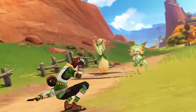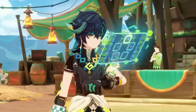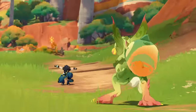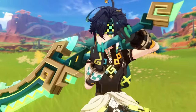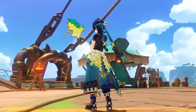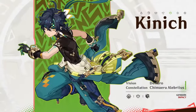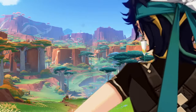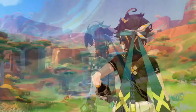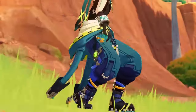Knich will be released in the coming few days, but Hoyo has given some creators early access to him. I'm not one of those creators, but since all of Knich's information is now publicly available, I was able to do my theorycrafting on him. So in this video, I will be breaking down the math on what I believe will be his best teams, weapons, artifacts, constellations, and so on. At the end, I'll also give my analysis on how good I think he is overall in the current meta.